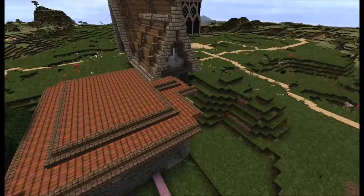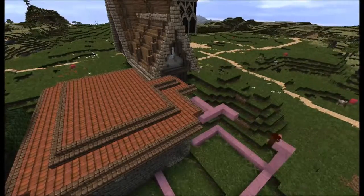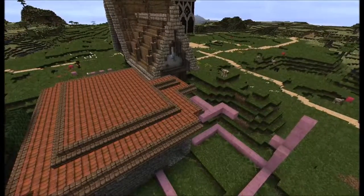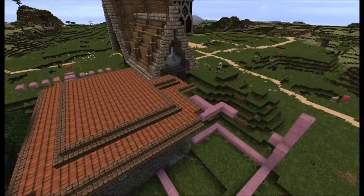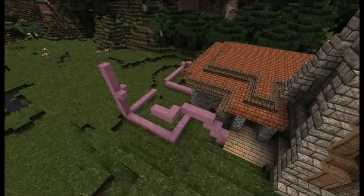Once I was happy with the roof, I started using pink wool to start marking out where other buildings are going to be and the various levels. I also created a basic circle off in the distance, where I'm going to put a clock tower.